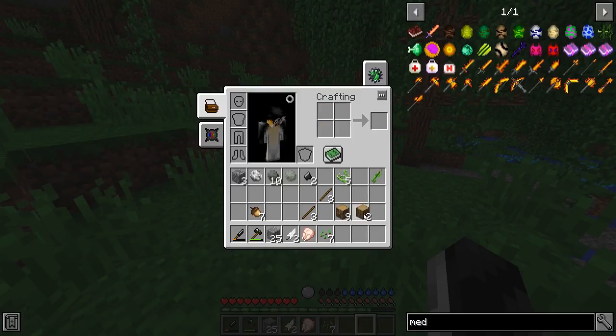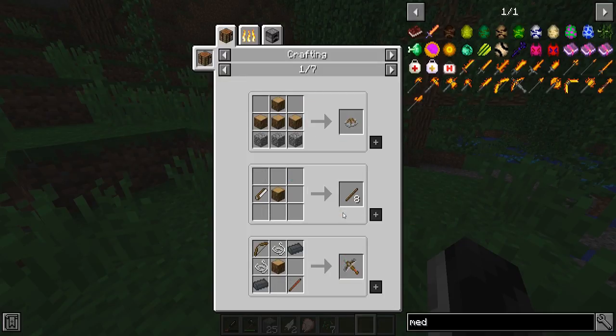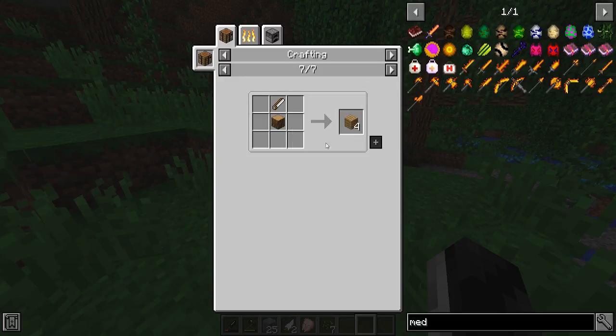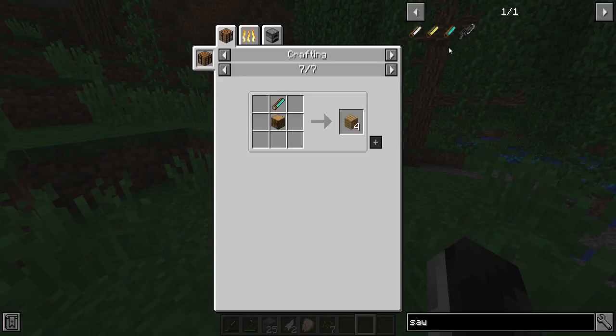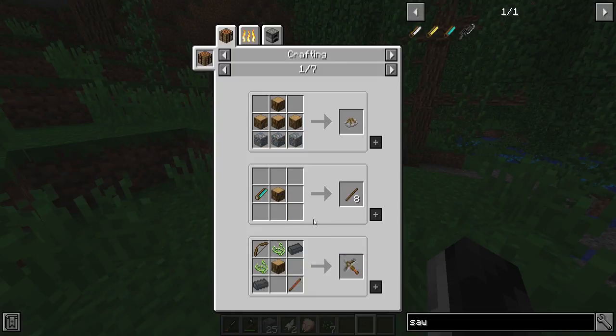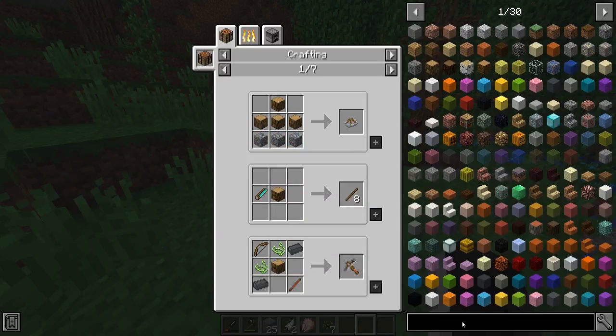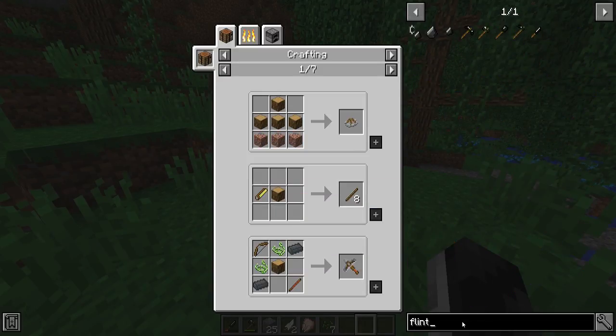We can't get wood planks just like that - I think we need a saw. Yes, we will need a saw. Let me look at the recipes - I think there's a flint saw. I'm having the feeling that this mod we're using currently for the no-punching-trees is a little bit different than the one we had, because there was a bunch of other flint tools. Yeah, see there's no saw necessarily, so if we want to get planks we're gonna need to get really creative here.